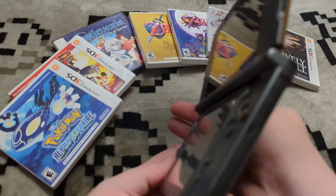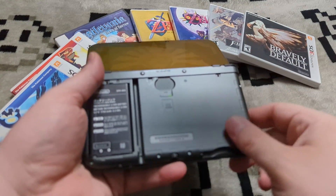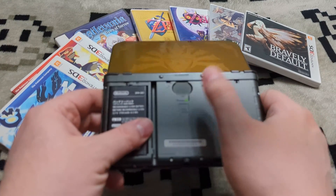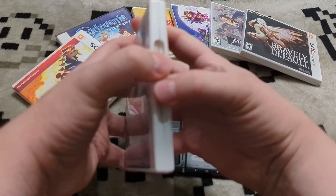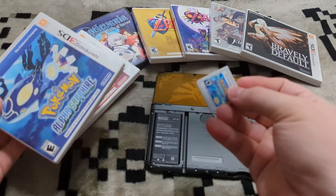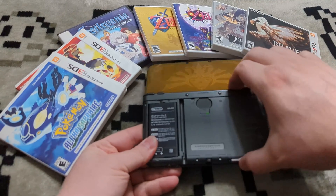Back over with the 3DS — get the SD card inserted. Go ahead and pop in a game you want to back up. We're going to start with Alpha Sapphire. Put that in the card slot, then hold down start and turn on your 3DS system. That brings you into GodMode9.